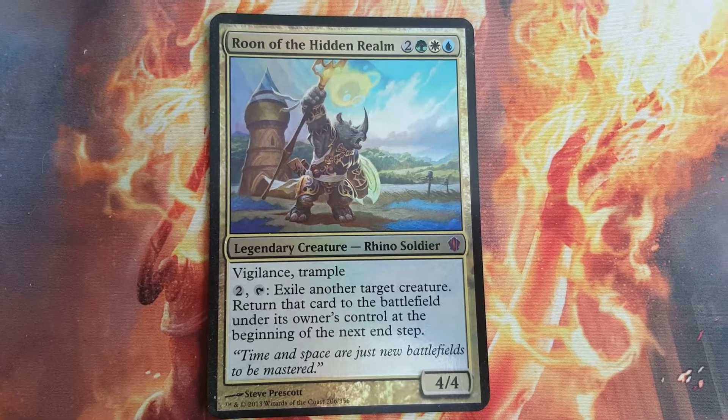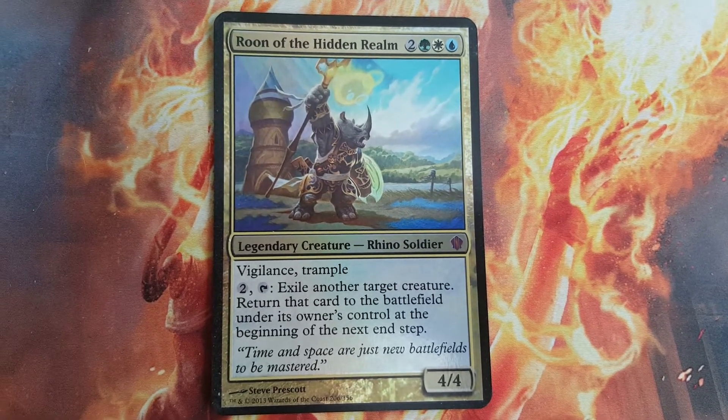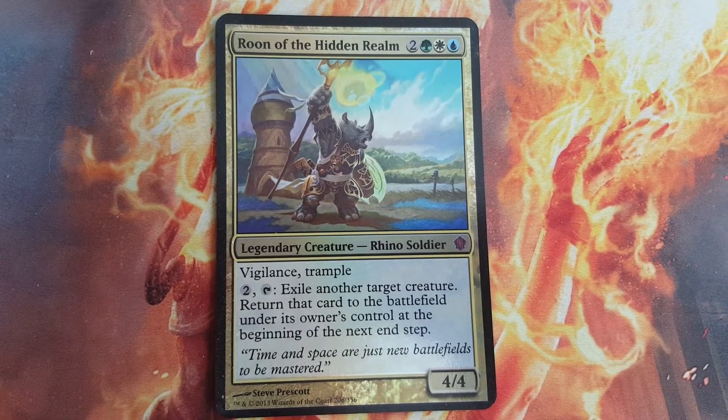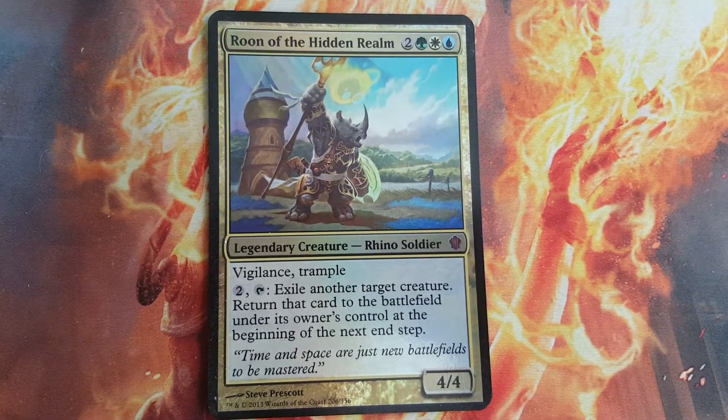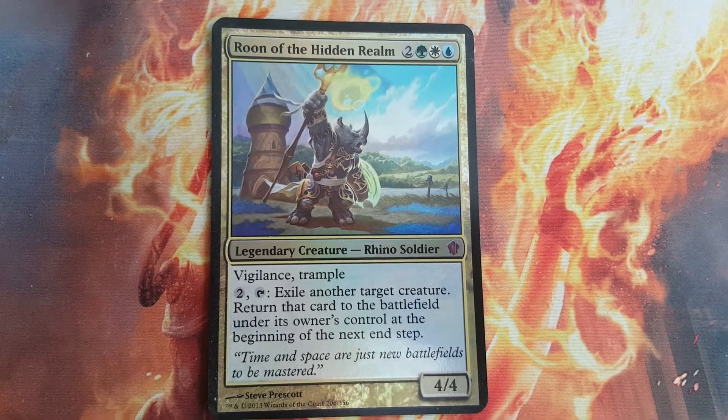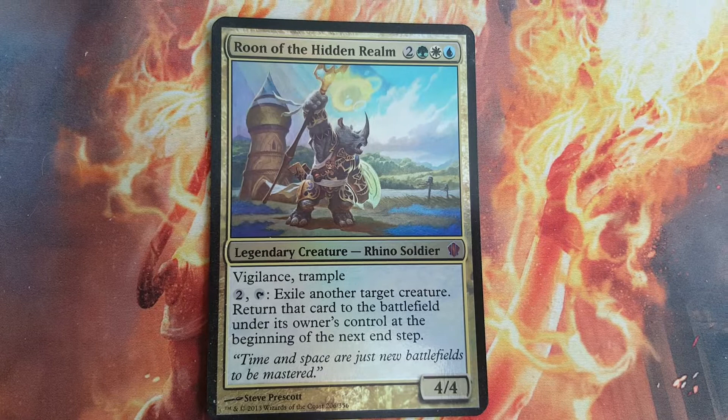What's good YouTube, this is Taran Schofield, and today I'm going to be looking at a card called Rune of the Hidden Realm. It's a 5 converted mana cost legendary creature — Rhino Soldier.